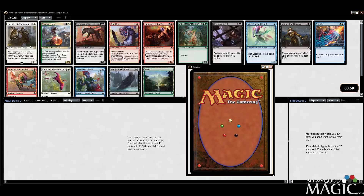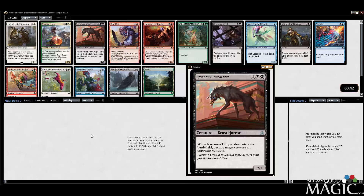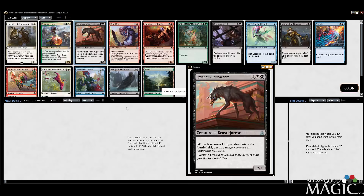The rare is Paladin of Atonement — I don't think we're going to take that. I'm looking at this Ravenous Chupacabra, which looks like a fantastic card. Really good with any sort of blink or re-enter the battlefield effect. Very good. Probably take that. It doesn't go with any tribe, but I don't think that matters.